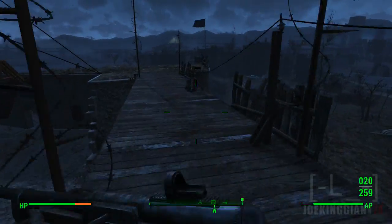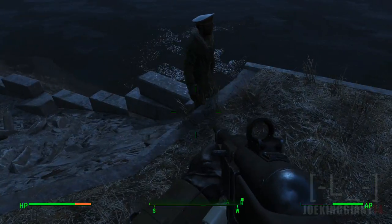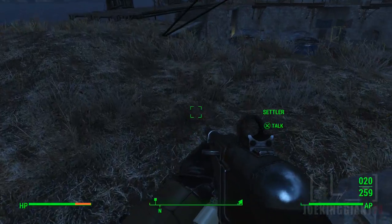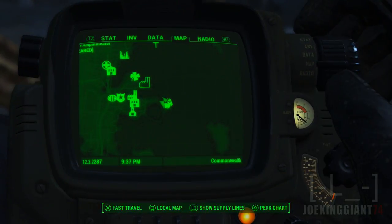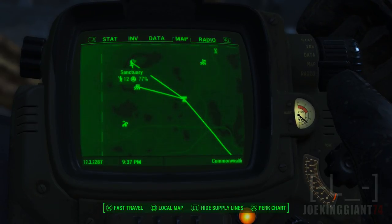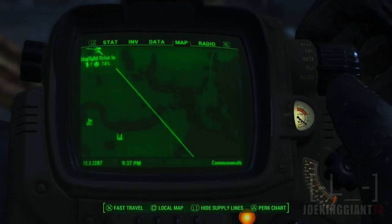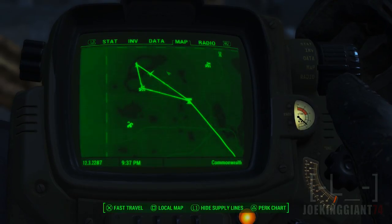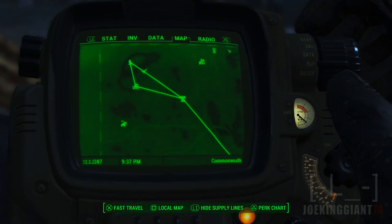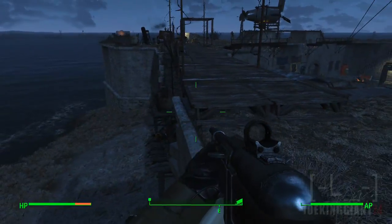That's pretty much it for the tour. The next Fallout 4 video will be quests and stuff. Also, something I did off-camera — I set up supply lines connecting Sanctuary, the Abernathy Farm, and Starlight Drive-in. I'm not totally sure what supply lines do but I went ahead and did it. I also have other bases but don't have anybody in them because I don't have enough junk to build recruitment beacons. So that's the little house tour — hope you like it.